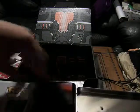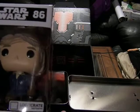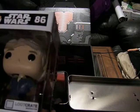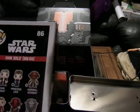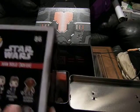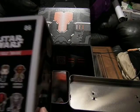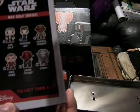It looks like it's rotating around here. Star Wars number 86 — Han Solo in snow gear. It's kind of a Lucasfilm exclusive with his hair. So the regular would be Han Solo, Princess Leia, Admiral Ackbar, Nien Nunb, Sidon Ithano, and Varmik. And I see it has the Disney logo with him.